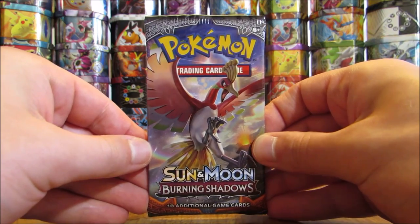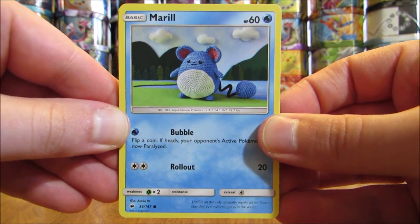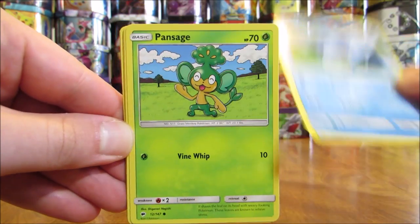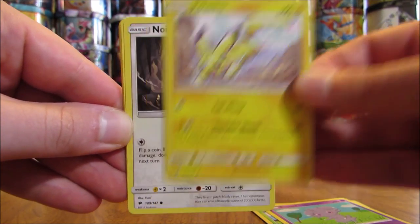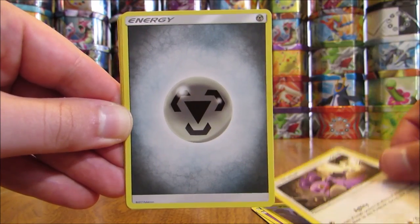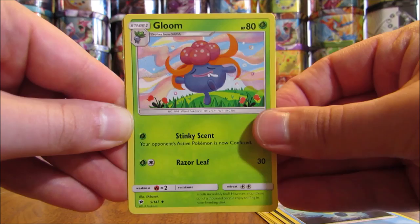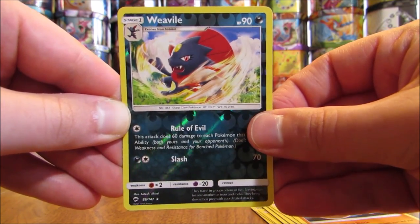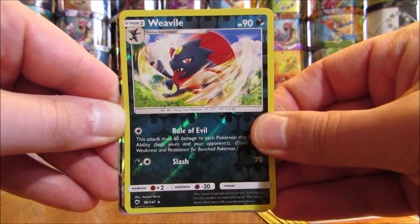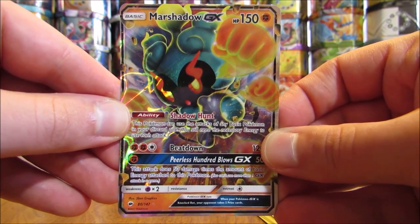About 12 packs left to go — I'm bound to get some more Ultra Rares. Pack: Marill, Pansage, Espurr, Pikachu, Noibat, Metal Type Energy, Seedra, Gloom, Lunatone, Reverse Holo of a Weavile (another Rare Reverse Holo), and the final card is an Ultra Rare — it is a Marshadow GX! That is the fourth regular GX pull of this opening. I believe I've pulled Marshadow GX from Burning Shadows in the past.